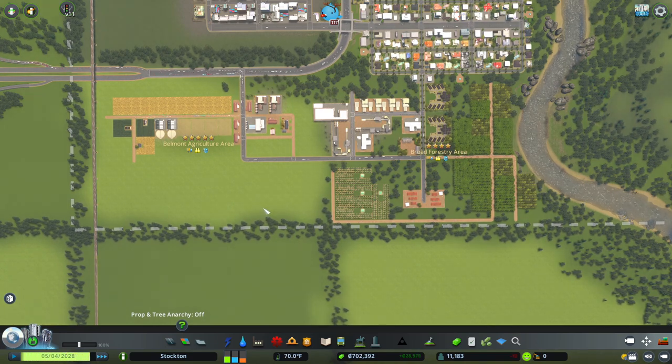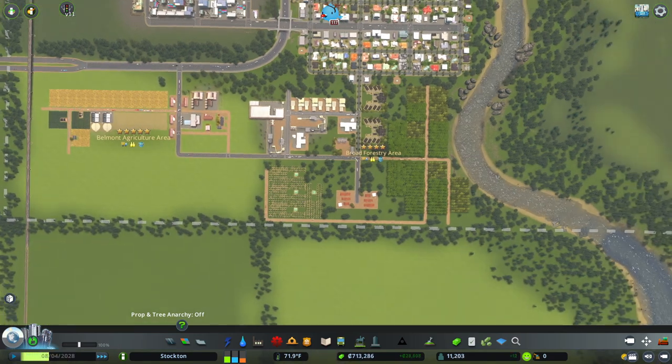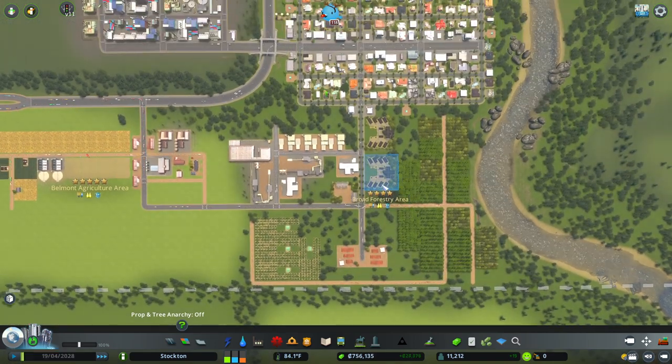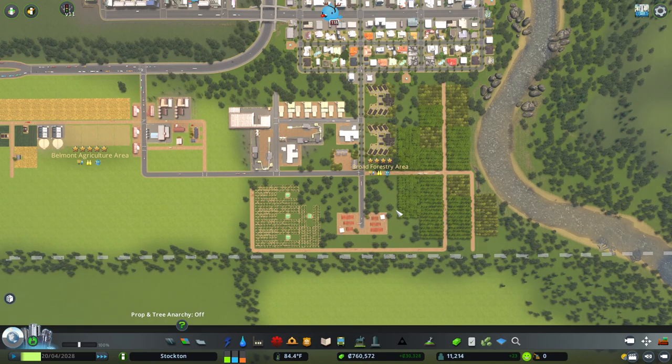In a future video we're going to check out the ore industry and the oil industry. And then at some point we're going to check out also the financial district, which isn't really an industry but it is similar in that you're going to be using individual assets — sort of like this — to have a way to make money. So in that way it is similar to these industry specializations in this DLC. But that's going to pretty much do it for this video — if you enjoyed it please consider leaving a like and subscribing, and join me next time.